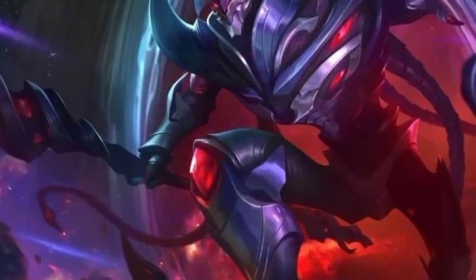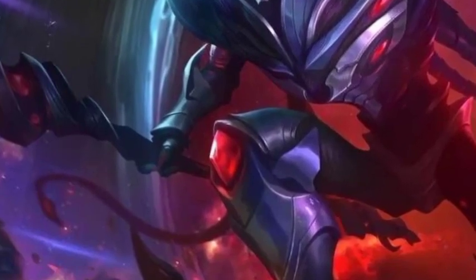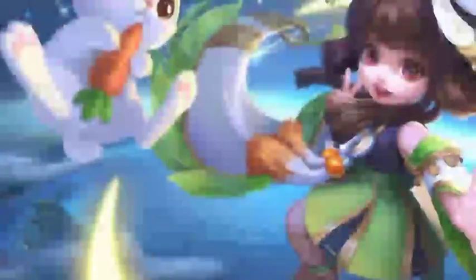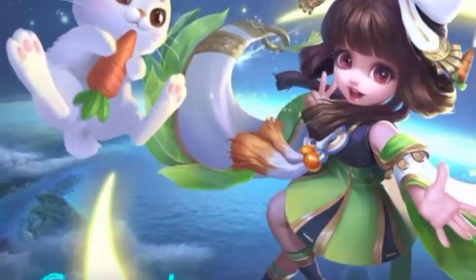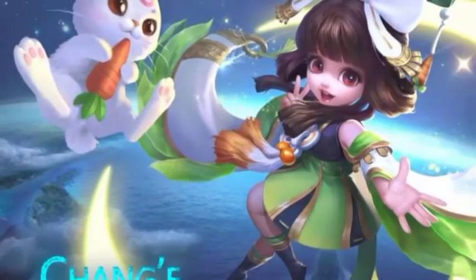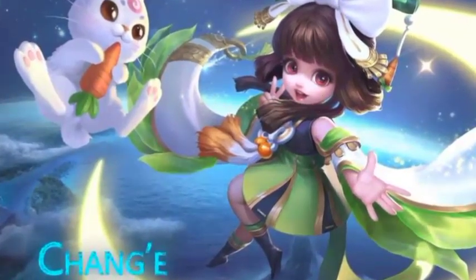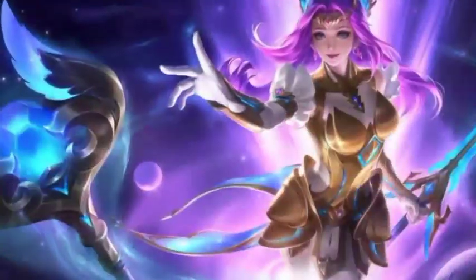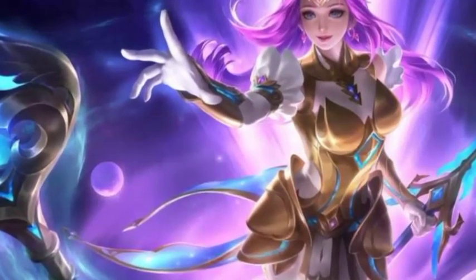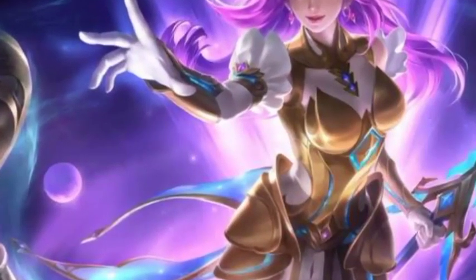Karena passive ini, Sea Halberd memang dikenal handal digunakan untuk melawan hero berdarah tebal. Tidak hanya itu, item op Sea Halberd ini juga memiliki passive Punish yang bisa digunakan untuk meningkatkan 8% damage kepada hero lawan dengan tambahan HP yang tinggi. Ketika menggunakan item op Sea Halberd untuk counter Dyrroth, item ini mampu menghambat regen HP hero fighter tersebut yang melindungi dirinya dari skill passive miliknya. Terima kasih telah menonton!